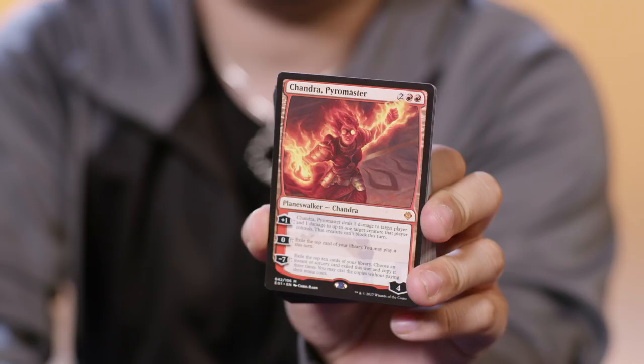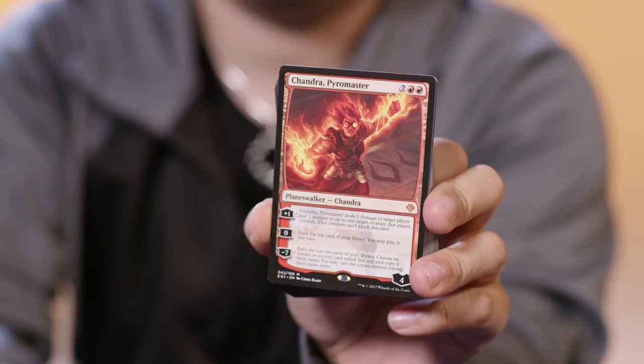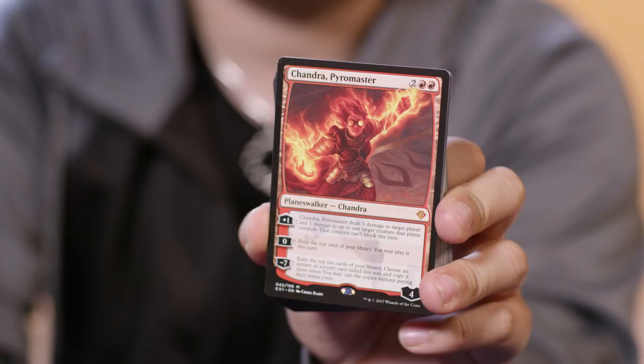The final member of the Gatewatch is Chandra Pyromaster. Chandra's deck is mono-red, like its fiery leader, and it has an aggressive bend — so if you're playing with this deck, you want to be attacking. To make that all work, we've got the Bloodthirst mechanic packed in. There's a ton of cards your players are going to be really excited about: Grim Lavamancer, Inferno Titan, and Obsidian Fireheart.